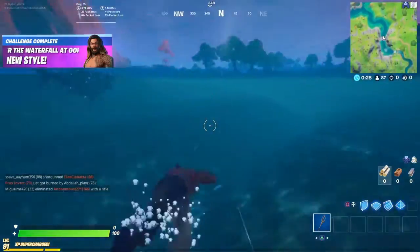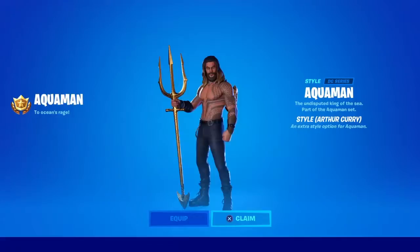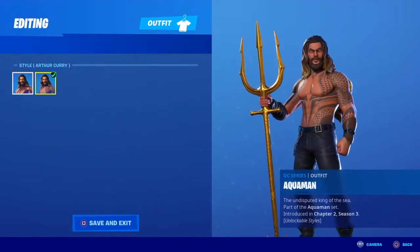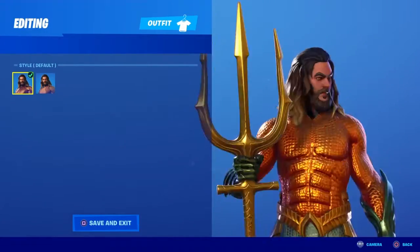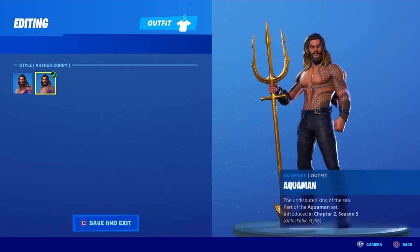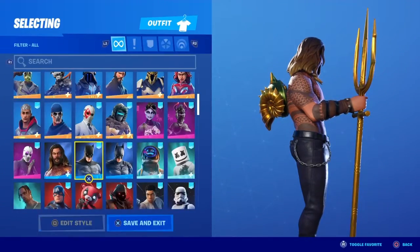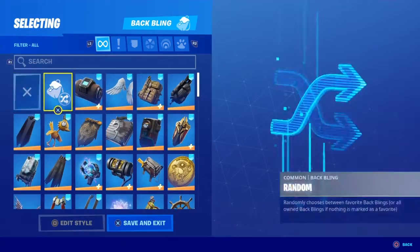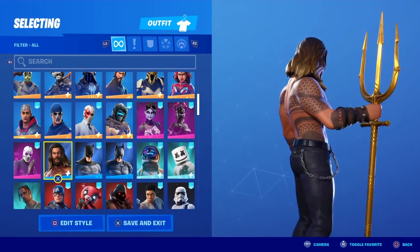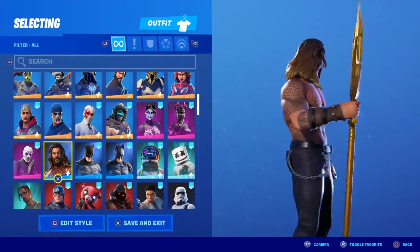And there you go — you get the shirtless version of the Aquaman skin. I'll do a little tour of the skin here. Once you claim the skin you have two selectable styles: the regular version where he's more like Aquaman, and the shirtless version of the actor of Aquaman with the tattoos and the back bling. You get the trident in his hand, the regular version with just black jeans, and I think that's a watch or a billfold or something like that.